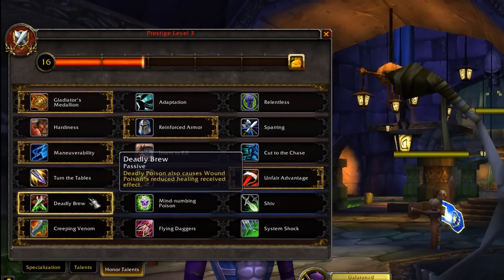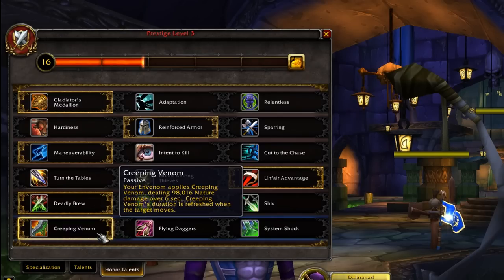In the next row, Deadly Brew is ultimately the best option as it allows your Deadly Poison to also apply Wound Poison, which suppresses healing — a must-use tool in arenas. In the last row, Creeping Venom is the best option. There's been some confusion between System Shock and Creeping Venom, but Creeping Venom has infinite value as long as enemies are moving, allows for more spread pressure, and has been more effective than System Shock ever since the nerfs.